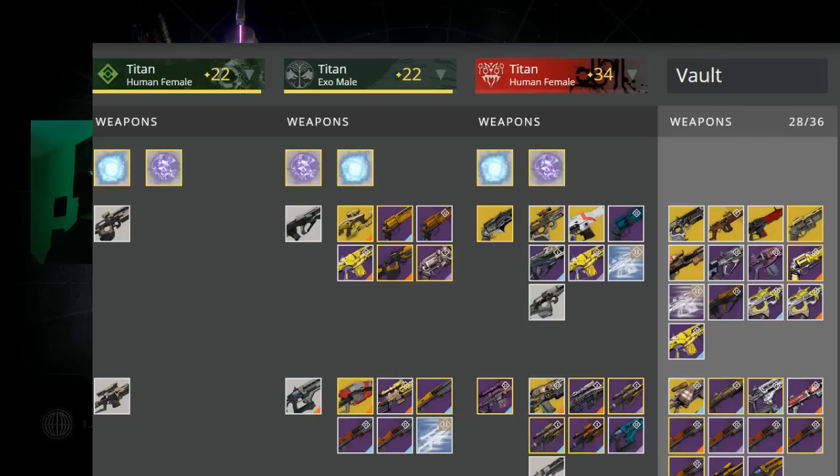We're going to bring up on screen this page right here, which by now some of you guys might know — it's called Destiny Item Manager. Over here on the top, you can see this Titan, which is the character that we're going to be deleting.